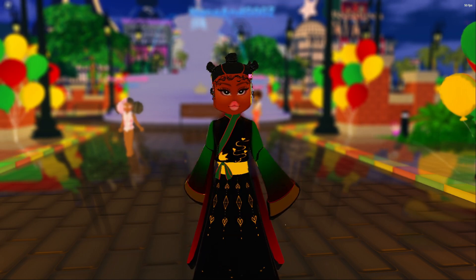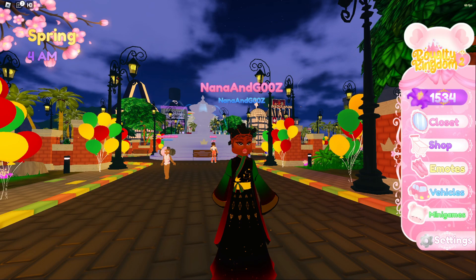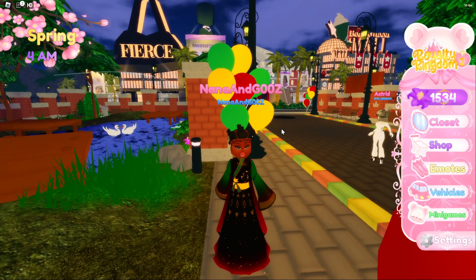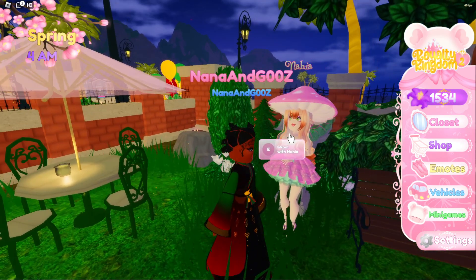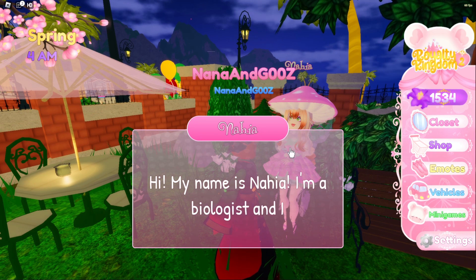So the first thing you're going to do — just like in every other quest — I'll go ahead and turn off my shader so you guys can see better. Go ahead and click on Shop, then scroll down on the right side where it says 'Friend of Swan's Quest,' and click on Checkout. It's going to take you to this NPC here — I believe her name is Naya. Click on Naya and she's going to ask you to help feed 30 swans.